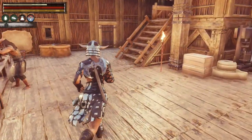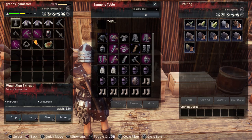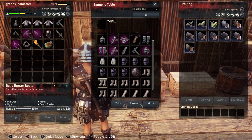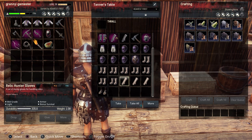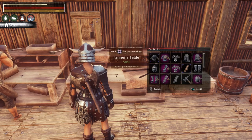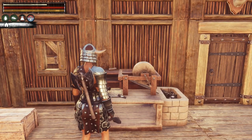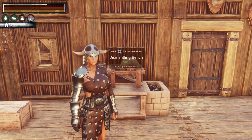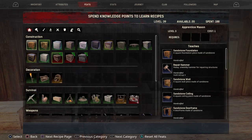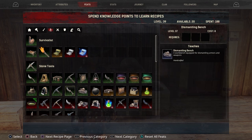One of the best things for silk is the Relic Hunter armor — I store them in here. I have the pants, the turban, the boots, and a few gloves. Let's grab some of these and go over to our Dismantling Bench. To get this, you need to be level 37. If you go into your feats and scroll over to Survivalist, go down to Stone Tools — that's where you will find your Dismantling Bench.